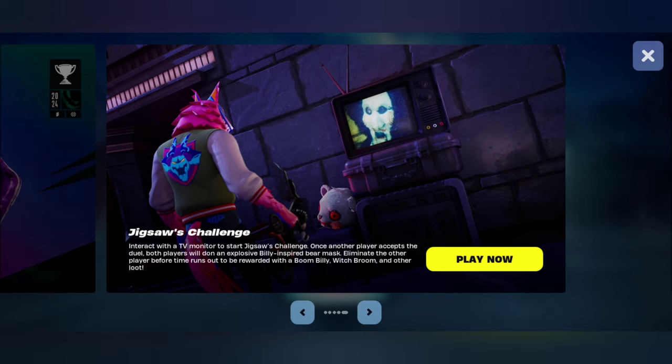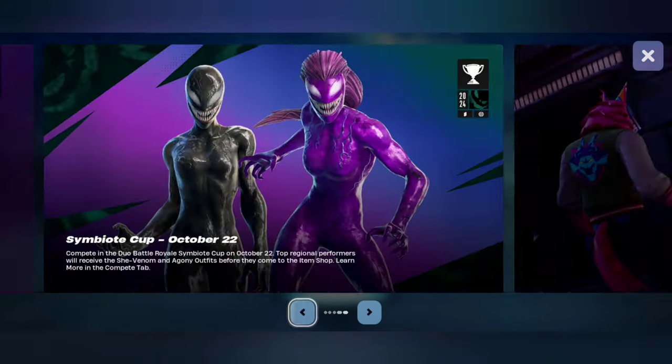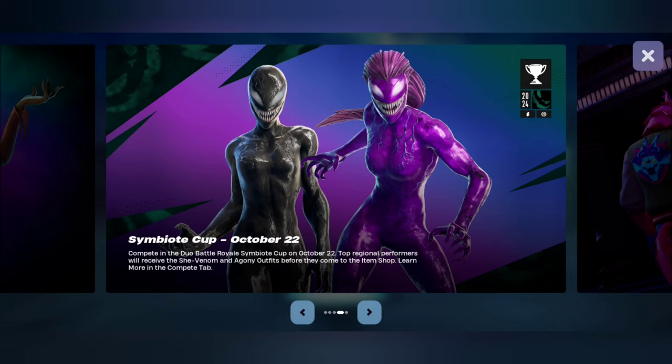Both players will don an explosive Billy-inspired bear mask — weird. Eliminate the other player before the time runs out to be rewarded with a Boom Billy witch broom and other loot. Oh, that's fun!